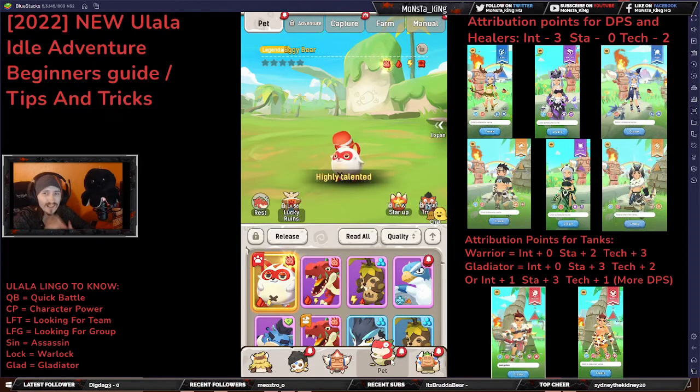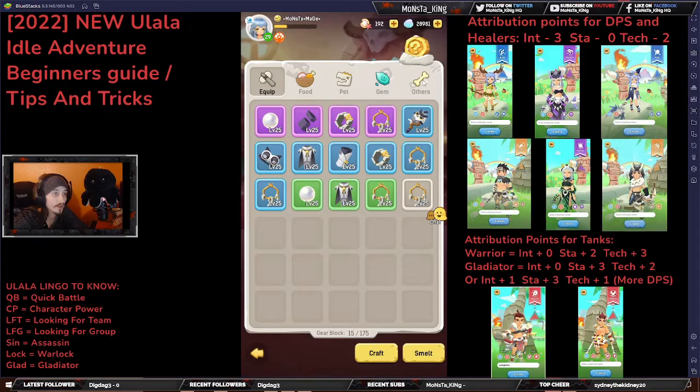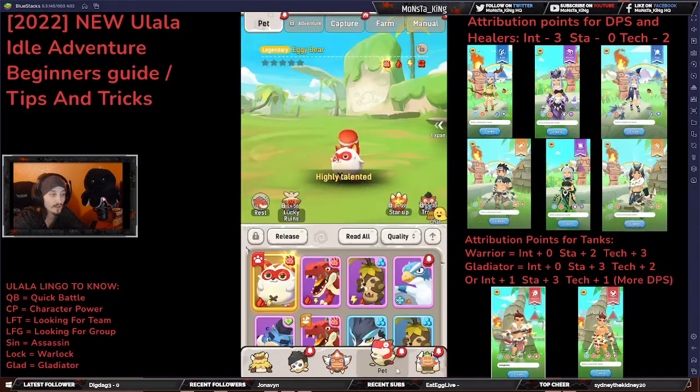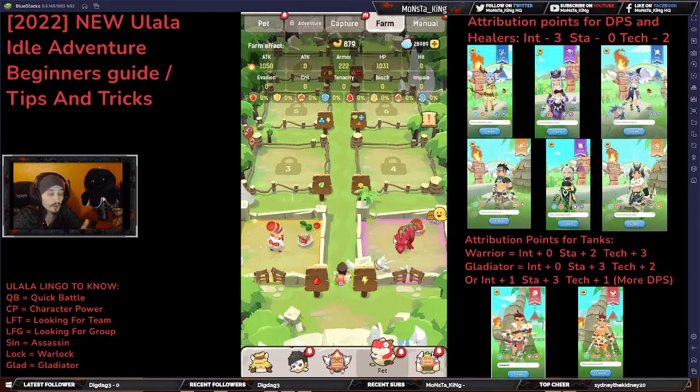Now let's move on to your pets and farms. You'll initially be able to unlock your first pet at level 16. Once you do, go down to your character icon, click into your bag, click into the Others tab, and there should be an egg to hatch. Once hatched, go down to the little pet icon and click Release or Dispatch — mine's already dispatched because it has the paw on it. You can also go up to the Farms tab and place your pet there to help you become a little bit stronger.